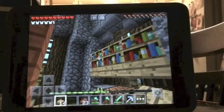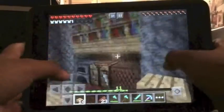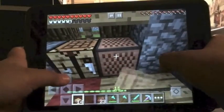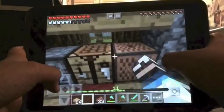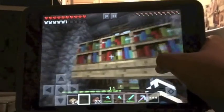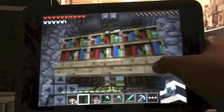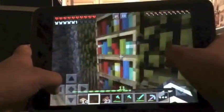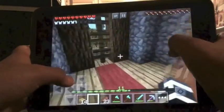It looked kind of bad so I just changed it a little bit and decorated the inside. I put a furnace, a crafting table, and a jukebox — well, a note block. I don't know why it's not working. And I put some bookshelves right there, so these could be my recipes for the furnace.